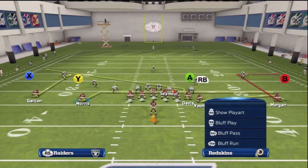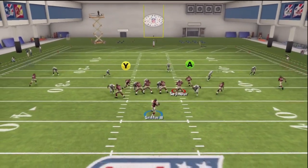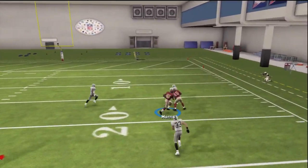Finally, we can switch it up if we want both to attack the middle of the field — put Y on a drag route and A on a slant, and they both should be open versus man end zone.